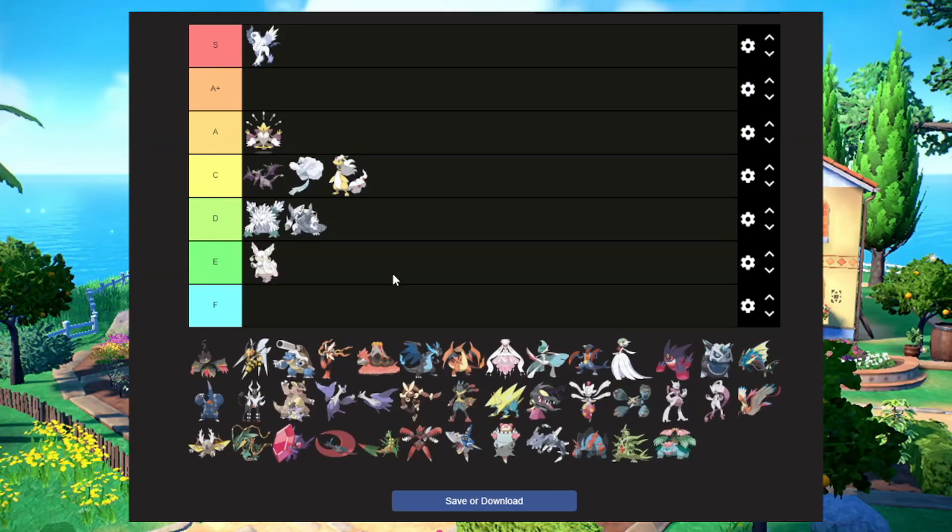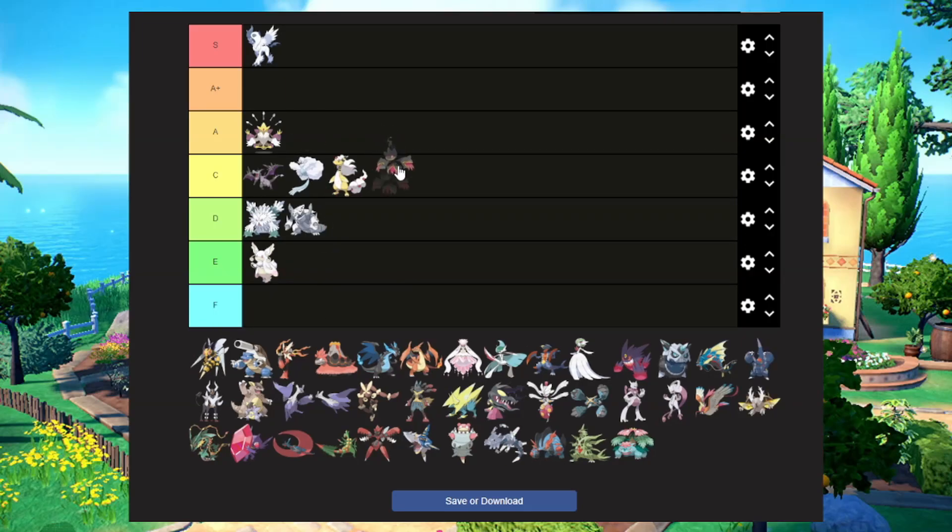Mega Audino — I don't really like the design of Audino or Mega Audino, but I'm going to put it in A tier because it made Audino look a bit better, even if the Mega is still not great. Mega Banette looks awesome — I'm going to put it in A tier, not A plus, just A tier. I think Banette is very underrated design-wise, so Mega Banette just takes it to the next level.